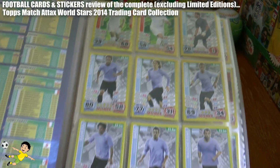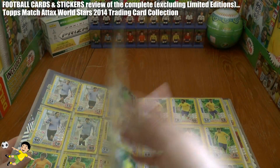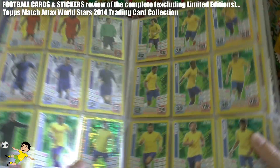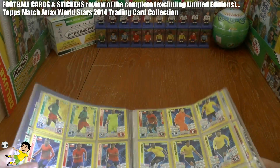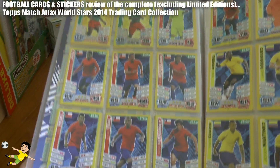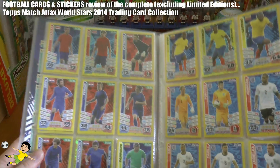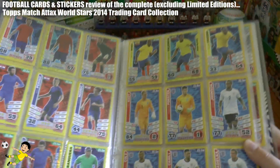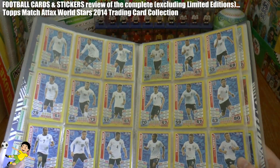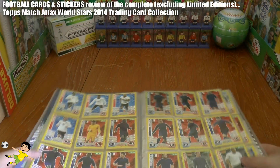There's the Algerian team at the start, followed by Argentina, then Australia and Belgium. Of course none of these teams are in their correct kits — there's Bosnia, Brazil — because obviously Topps don't own the printing rights to the different national teams apart from England. We have Cameroon, Chile, Colombia, Costa Rica, Croatia, Ecuador. Then we move on to England and they have their previous kit there, suggesting the printing was done before the new Nike kit was issued. England are largely represented in this collection.